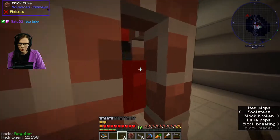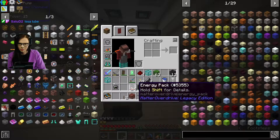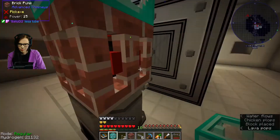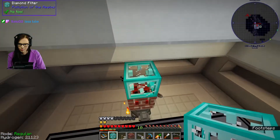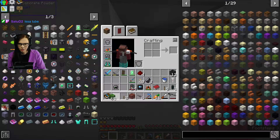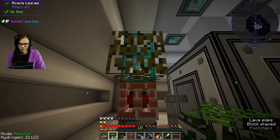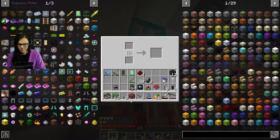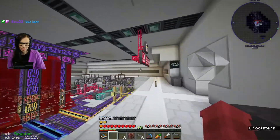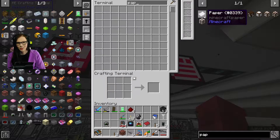Does it come out the front though? I might need to put it on the side. The side might be safer. Oh, we've got Acacia leaves on us. I think the other one's paper, right? Is paper dust actually? Paper might be dust.